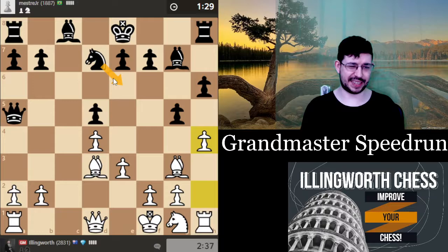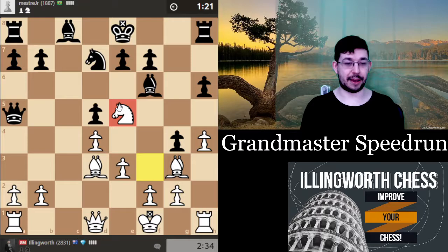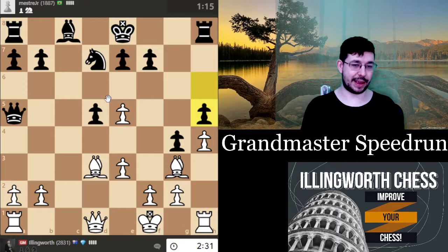I'll go knight f3 — the knight will go to e5, a really great square in these London-type or Slav-exchange structures. If he takes I just go d5 and gain a tempo on the bishop. In this case he has just managed to really weaken his position. Even e4 is very interesting here — just opening up the center when his king's in the middle.